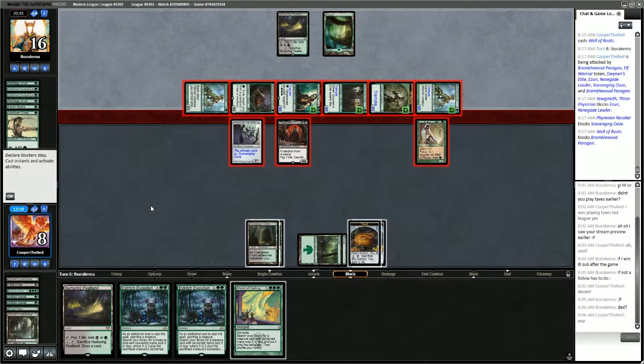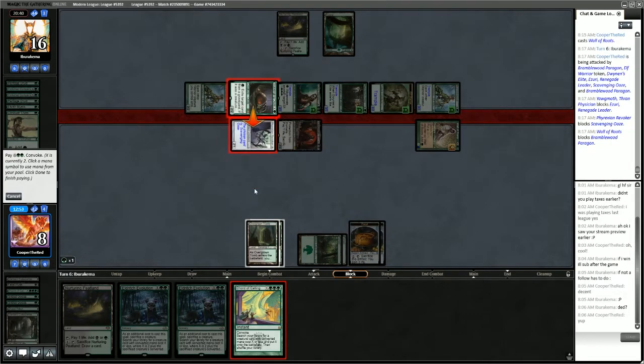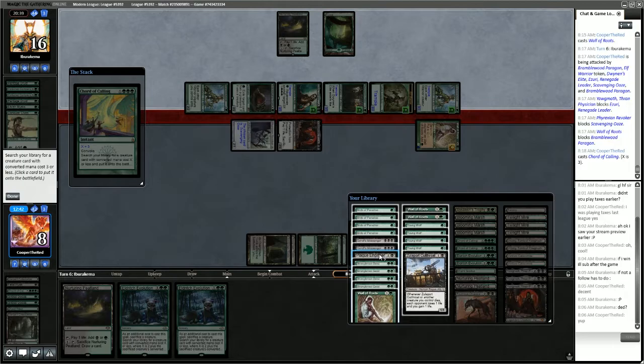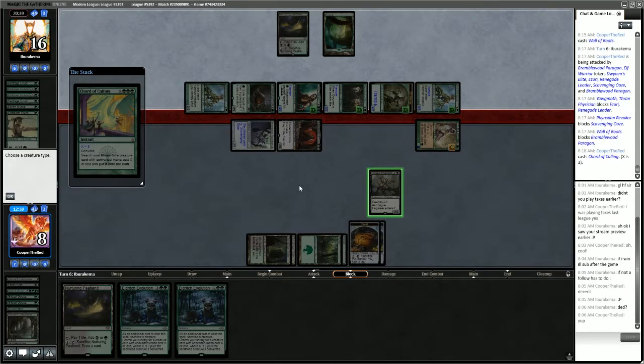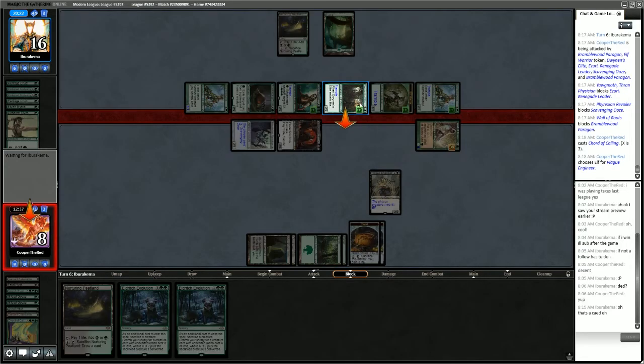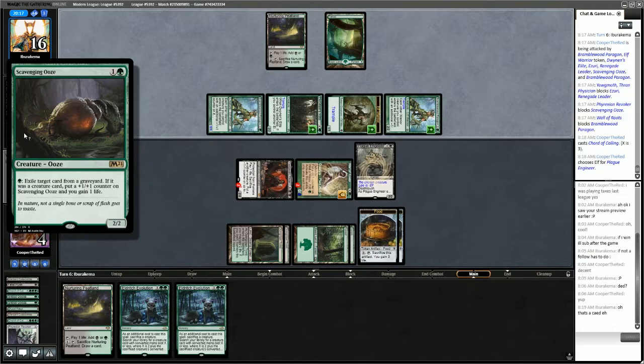Plague Engineer — Elf. We take way less damage this way: only 1, 2, 3, 4, putting us to 4 life, which means Yawgmoth will be ready to go. They won't be able to regenerate anything — Scavenging Ooze ability was off.